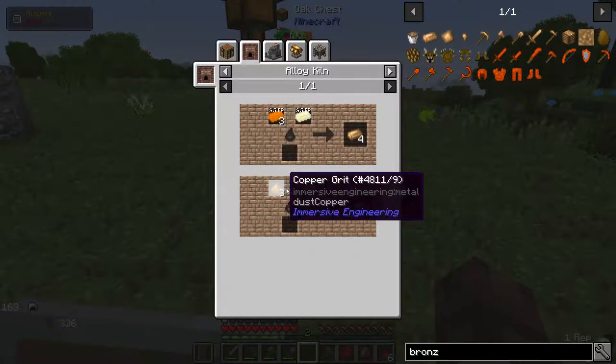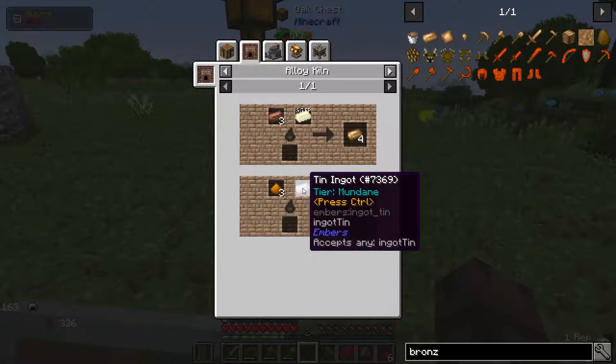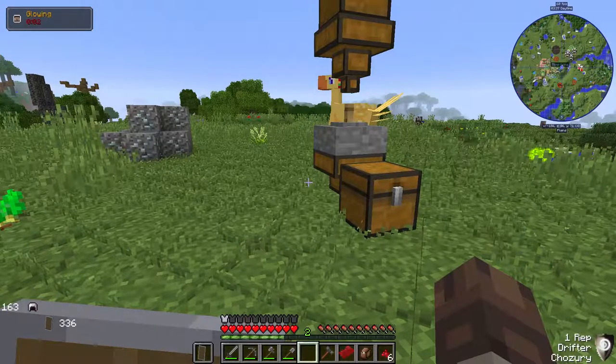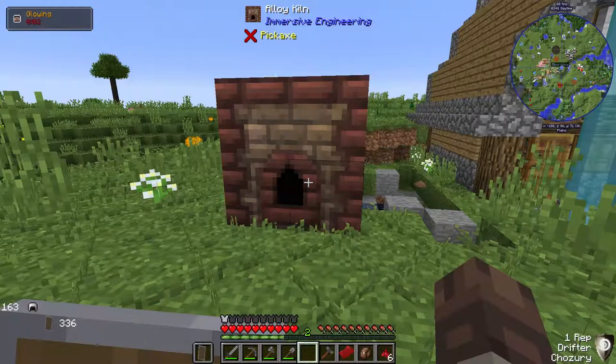I could use the dust in the grindstone here, but not in the alloy kiln - it only accepts tin ingot. So what I'm going to do is make that change, restart the game in order for it to register, and then we'll be able to make some bronze. I will be back shortly.